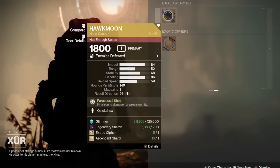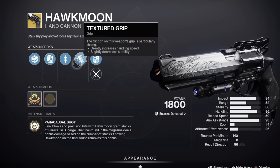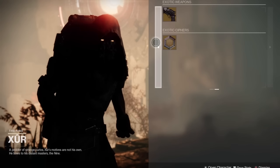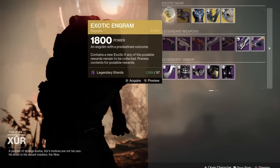Over on the exotic weapons page we have the Hawkmoon with Textured Grip and Quickdraw. Remember to pick up your exotic cipher if you don't have one, or fill out your exotic ciphers — you can hold up to five. And that's it for Xur today.